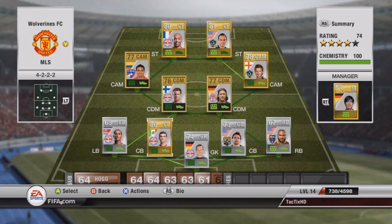As you can see I made a little triangle, which ends up giving me a bonus 6 chemistry because each player gets a chemistry point for playing next to someone on their team. So if you look, each player gets two chemistry points — that's 6 total.